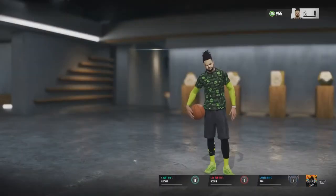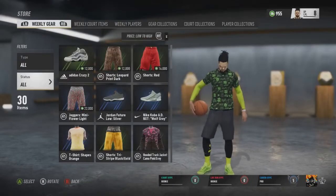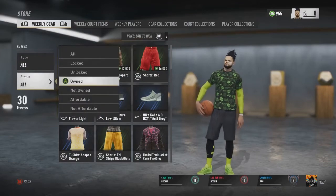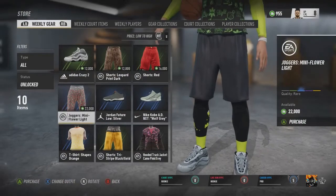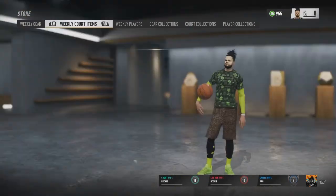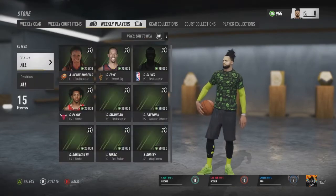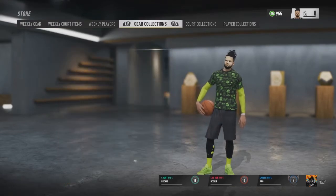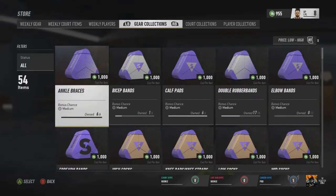We have two options in the store. Because of your hype level, you unlock a certain number of things. For weekly gear items, all you have to do is come down to your filters and put 'Unlocked.' This will show you all the ones you can purchase that you don't have. As you can see, I'm rocking some shoes you don't typically see in Live Run. There are also gear collections. I have confirmed that anything you unlock during the demo will carry over to the full game, so make sure to play if you want it.